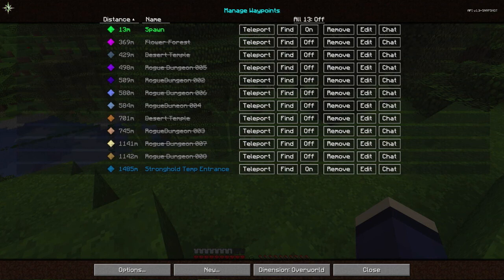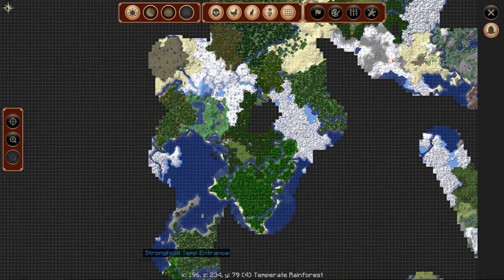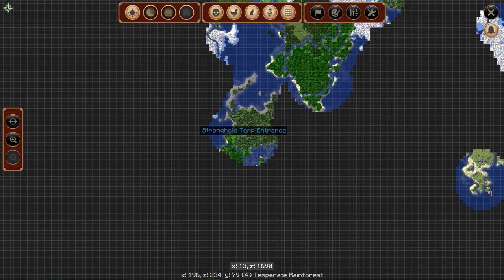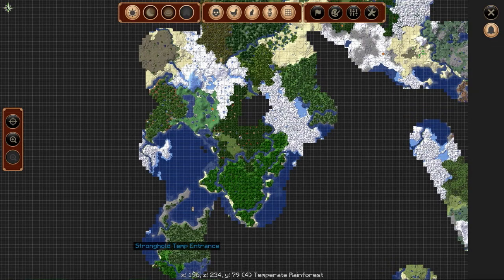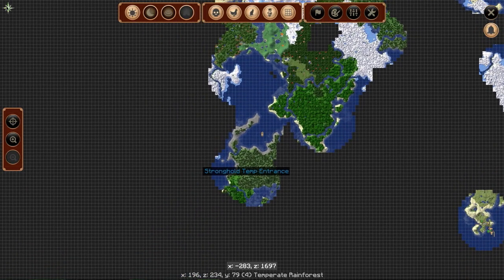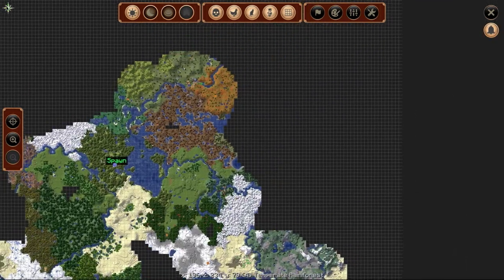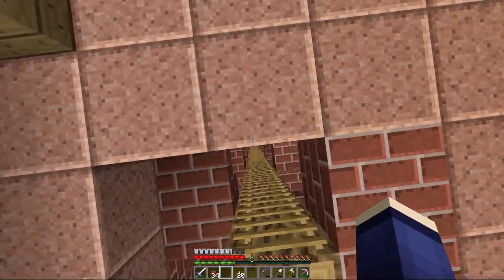At the bottom of this list we have a stronghold temporary entrance. I went ahead and found a stronghold using the Eyes of Ender - it's way down over here. Also near there we've got a pirate ship. We're going to dust that pirate ship today and then go clear out that stronghold and get ourselves an end portal, but we're not taking on the dragon today.